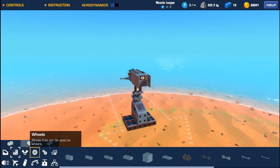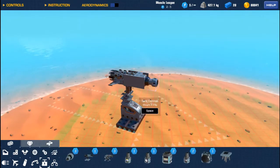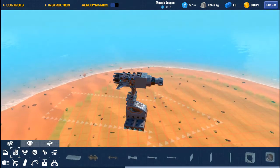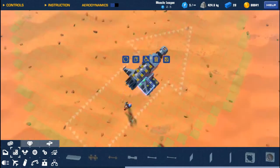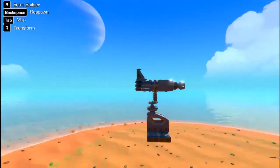We'll add another small block and throw a cannon on the front because we want this to be an exploding missile. When it gets close to its target, just about to hit, it will end up exploding - firing the cannon which will create an explosion, and the missile itself will blow up as well.